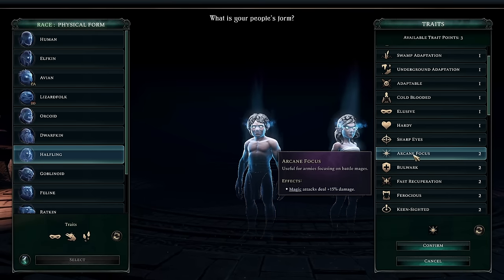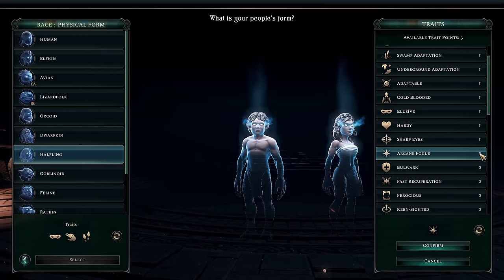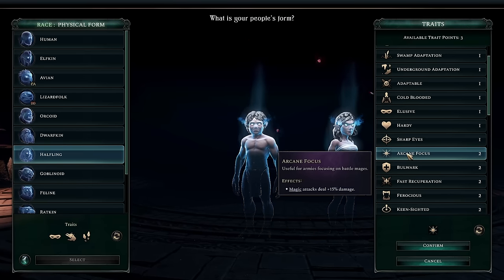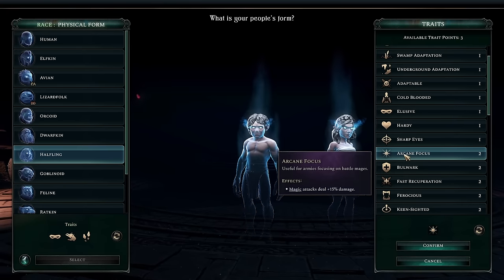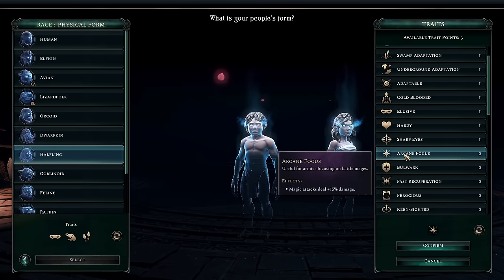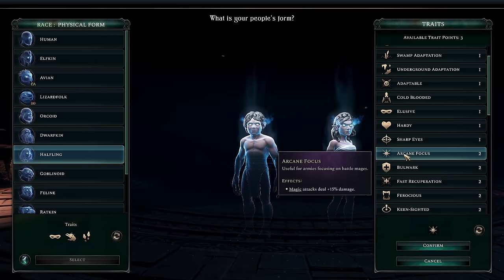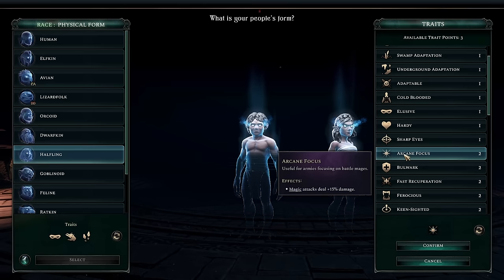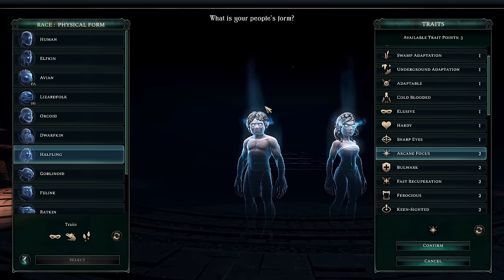Up next is Arcane Focus. This appears fairly innocuous — if you're using Battle Mages, you'll get extra damage for only two trait points. This might lead you to think that if you're playing Mystics you should take Arcane Focus every time. But that misunderstands how Battle Mages work. With Mystics in particular, because of Arcanists, they do get a little more out of this pick. But most Battle Mages are not actually the main source of damage — rather a supporting unit that assists offensively.